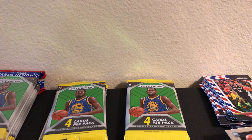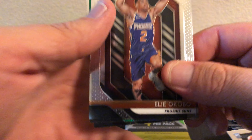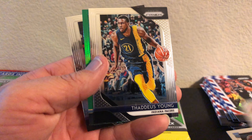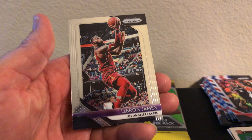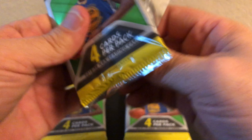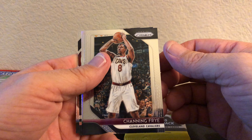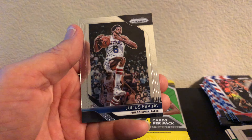I'm not really sure what that Luka goes for. I'll just attempt to send it out and have it graded. Okobo rookie, Thaddeus Young, Bruce Brown Green rookie, and LeBron. Channing Frye, Della Vadova Silver, Trae Young Emergent, and Julie serving.